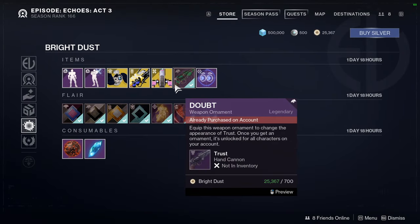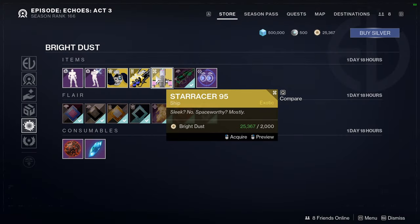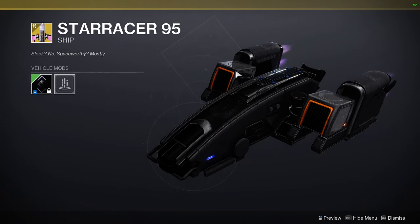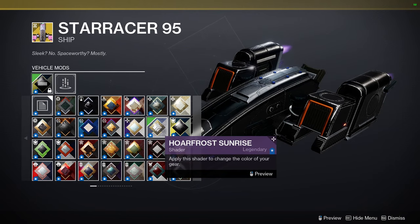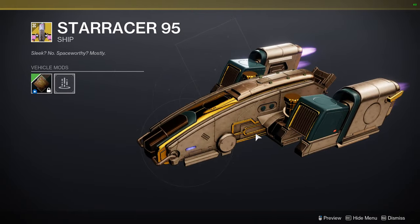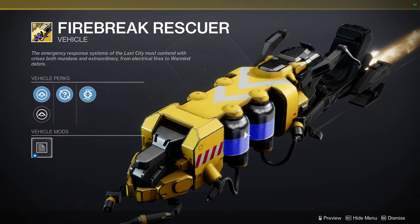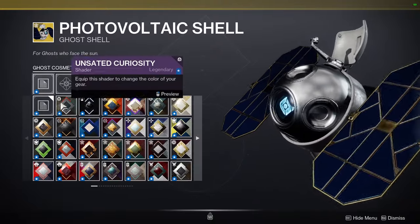Also at Eververse: Doubt for Trust ornament — the ivory version is better. Star Racer 95 — the purple and orange do change color with certain shaders. Firebreak Rescuer — the blue liquid unfortunately does not change color, which we discovered earlier this week.